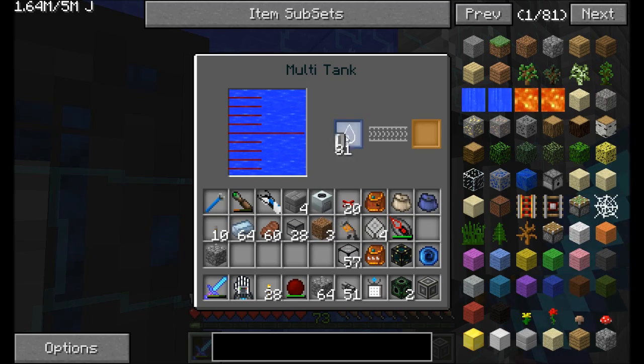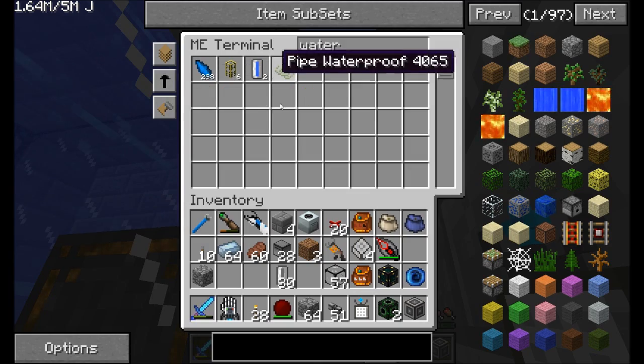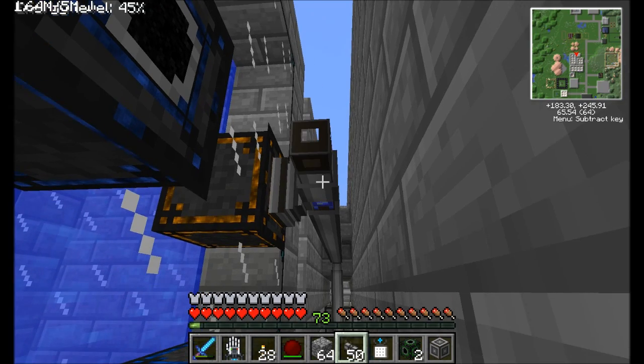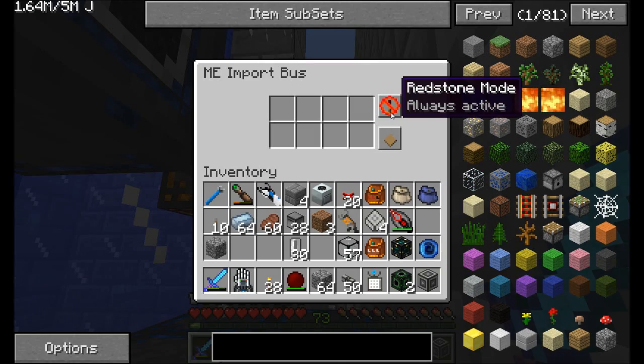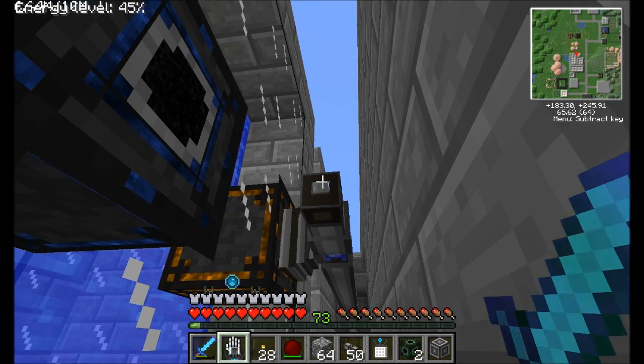We put another empty cell in and boom, it gets pulled in again. And if we check WaterCell now, we've got two of them. Perfect. That's exactly how I want to see it working. Now here, I'm just going to place this guy. We can go ahead and set this to Always Active. That's fine. Move Stacks of Items. That's fine.